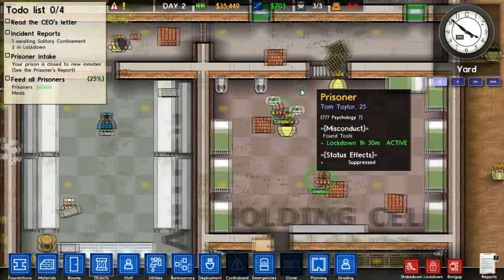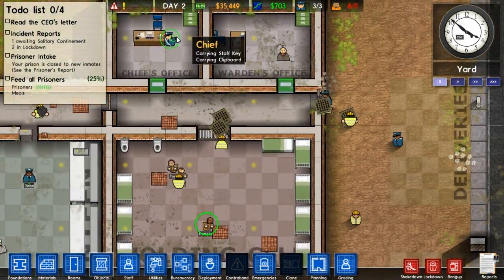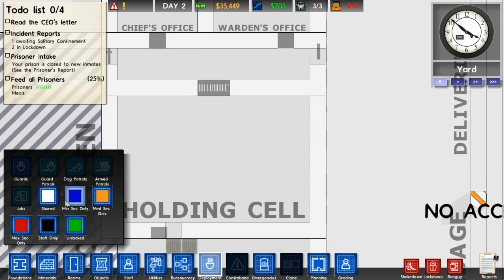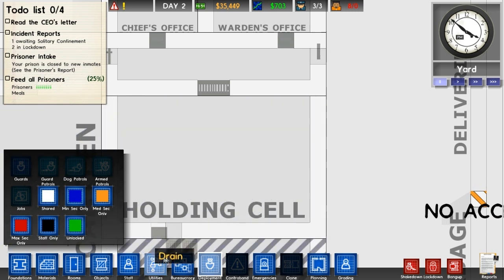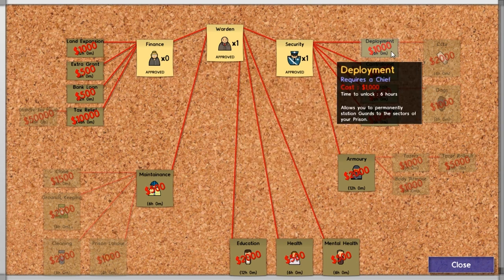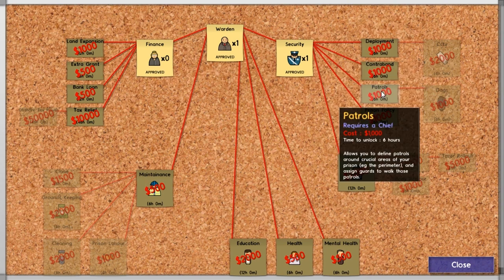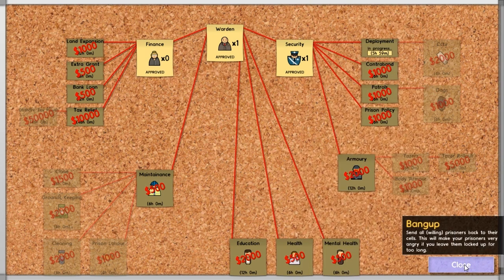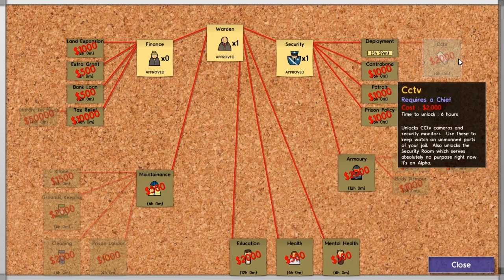We can build a solitary chamber. Also now we've got the warden, we should be able to add deployment. You require bureaucracy for the guards. It requires a chief. So deployment - and then I can research contraband and patrols. I need to actually research this. Five hours - that's not too bad. And then we can get CCTV branched off of that, which will be useful.